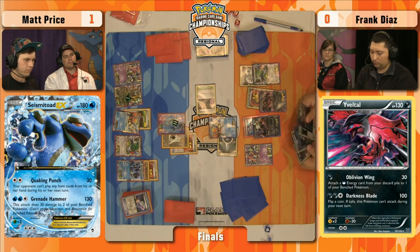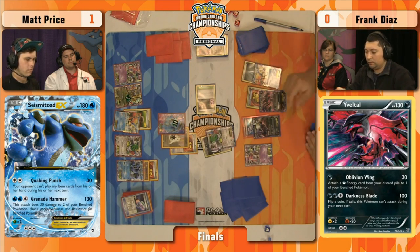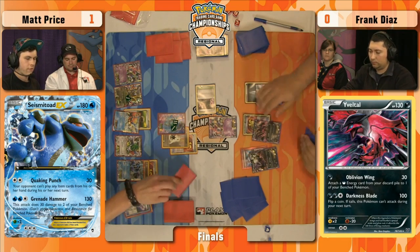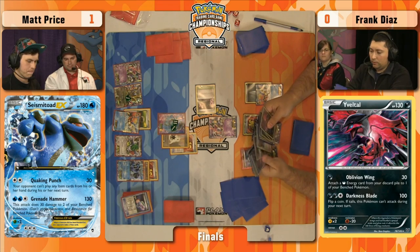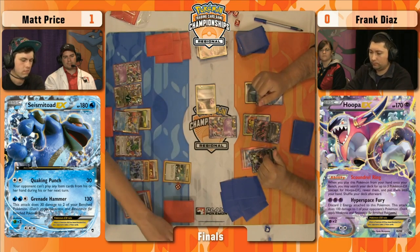Even if he left it in his deck, there's no guarantee he would draw it — he can't search for it with Ultra Ball. Looks like he's going for the Sky Return with Shaman EX. You can push up 30 damage at a time — you've got to work somehow. Heads on Super Scoop Up! Goodbye damage. That's a really big deal. Eventually we could see Matt run out of Hypnotoxic Lasers and then he's just hitting for 50 with Quaking Punch, which means Frank will have a lot of time — he can always Rush In and retreat to big Pokemon EX to take hits and buy himself time to keep charging up a big Evil Tall EX.